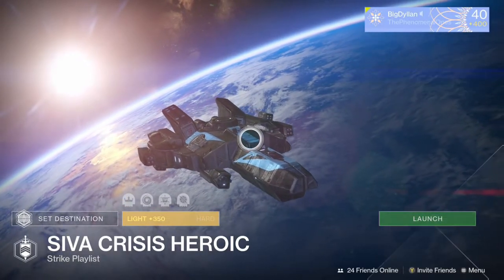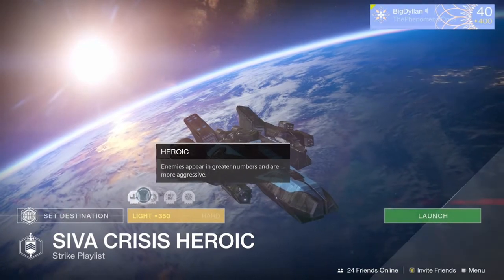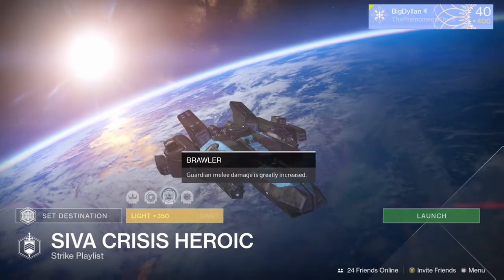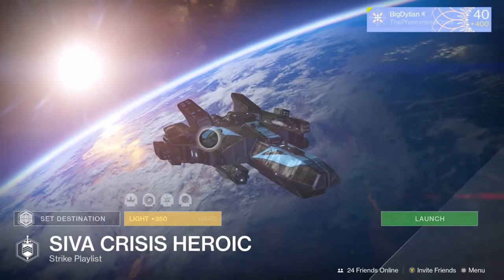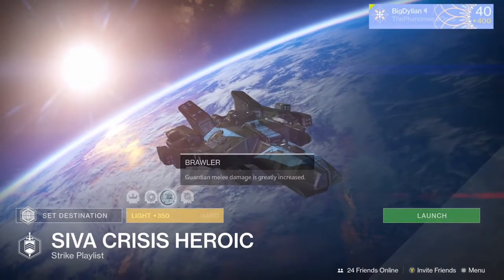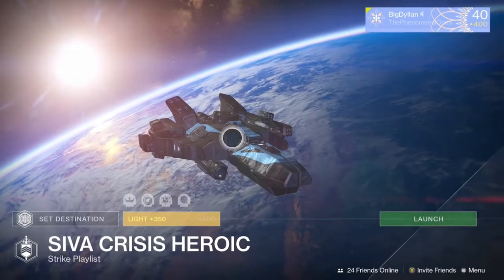What is going on guys, it's your boy Wigglin, welcome back to another Destiny weekly heroic strike video. So this week the modifiers are heroic, void burn, brawler, and skullfort. Taking the void burn and the brawler into consideration, they're the two modifiers we're going to want to take advantage of this week.